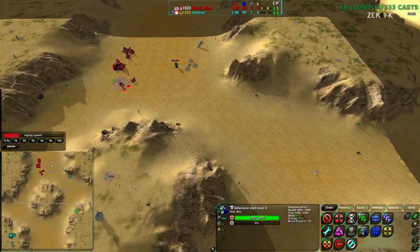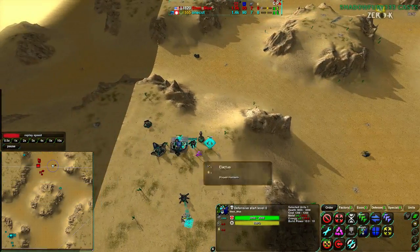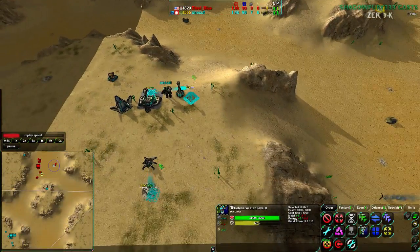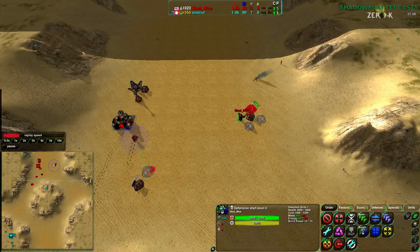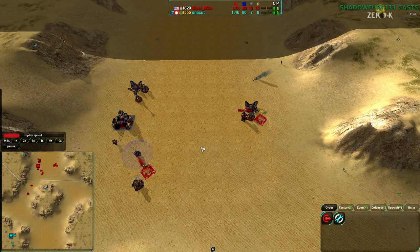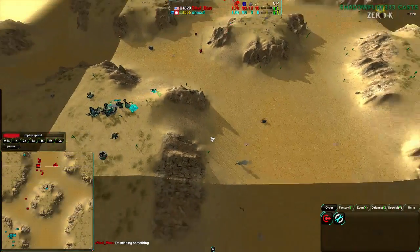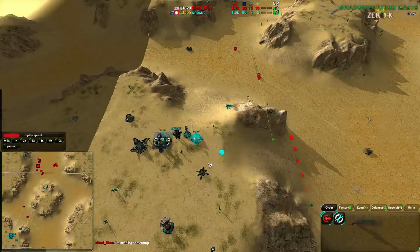SteelBlue is probably going to be a bit better off economically. OneCut can still move and expand, and his factory is less easy to get to — can't really be flanked, which is an advantage. It's just that his economic start is going to be a bit slow. SteelBlue has a slight economic advantage, compounded by the fact that these Metal Extractors are 2.5 metal each, not two. Right now SteelBlue has 7.5 metal on top of his Commander's 4. That is meaningful.